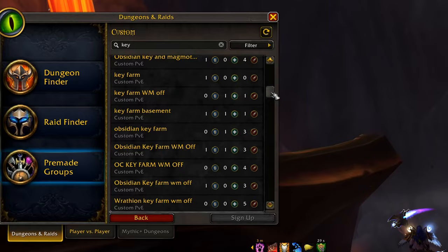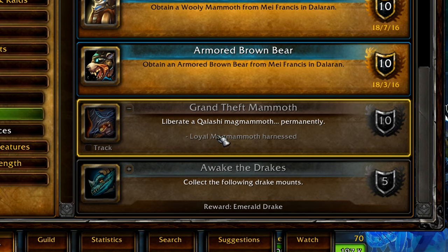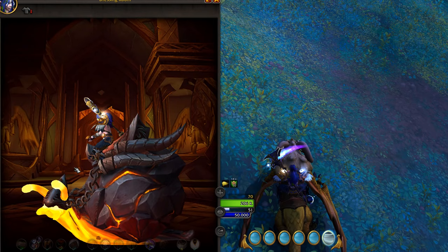Next up, the Loyal Magmatot takes a while to get because you need to join one of those groups that farm keys at the Obsidian Citadel to max out your reputation with Wrathion or Sabellian, and then complete a Grand Theft Mammoth achievement to obtain it — by buying an item from them and going to use it on a stolen, tamed mammoth.